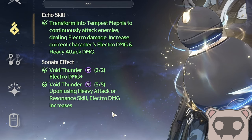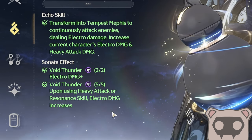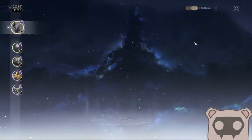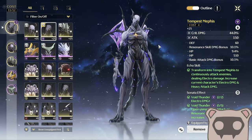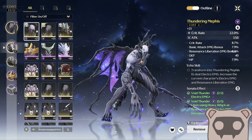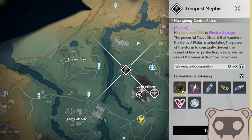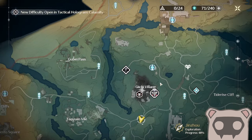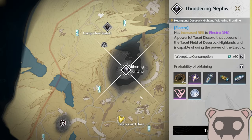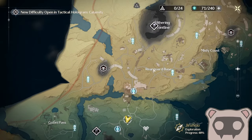I believe this only works for Calcharo right now because there are two separate four-cost boss echoes: the Tempest Mephus and the Thundering Mephus. Tempest Mephus is located here by Chisha Village. Thundering Mephus is located here in the Withering Frontier, not far away.